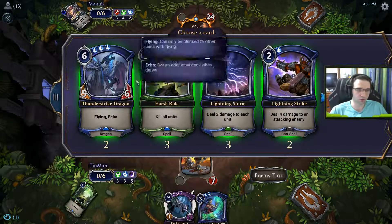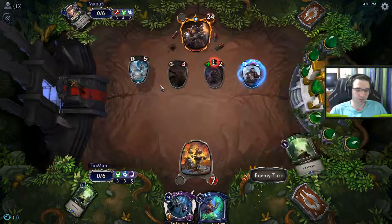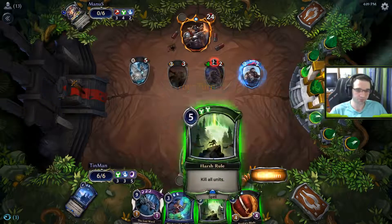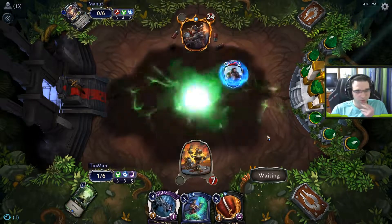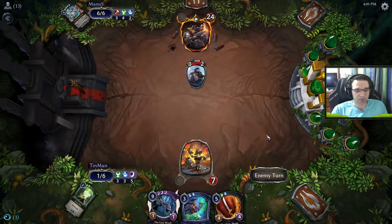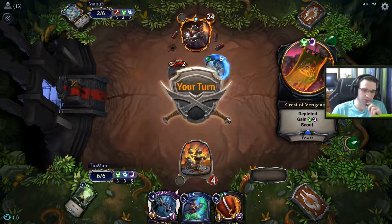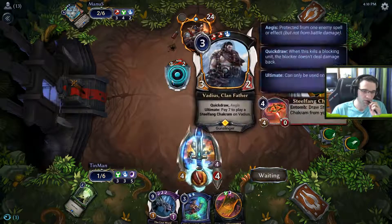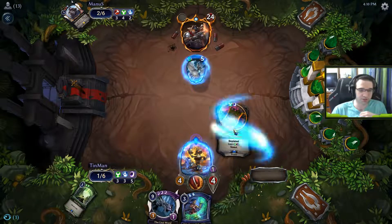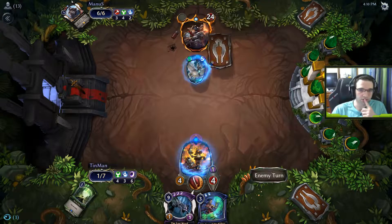I guess I can scry a Harsh Rule — it's probably our best bet. Yeah, I'll just grab a Harsh Rule. This is a little unfortunate — if he draws an untapped power, I'm just dead. But if he doesn't, still alive. That's going to hurt — we're still alive though. We're still at one. Actually no — he just kills us. We're at nine, go down to six. All right, we're just dead here.